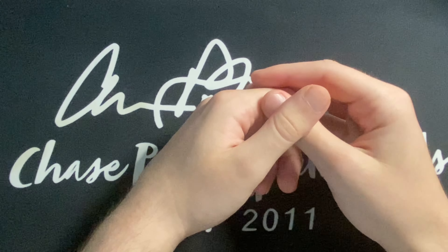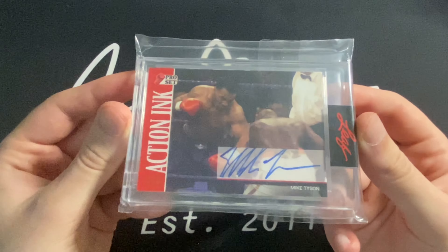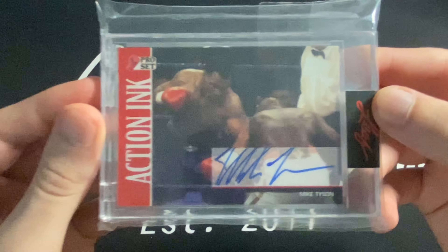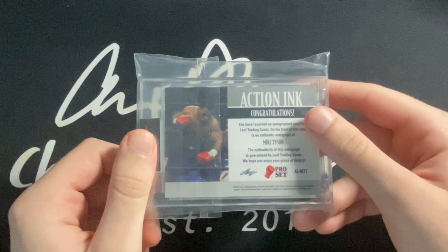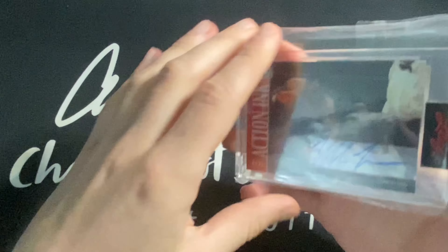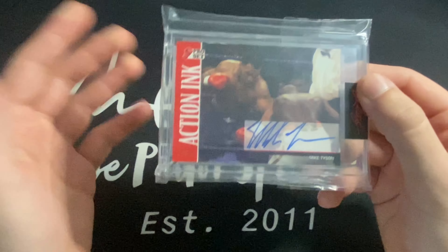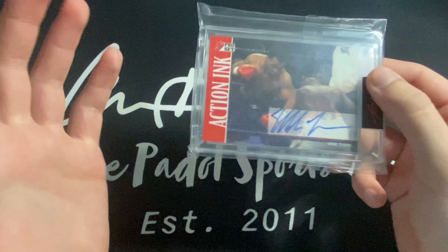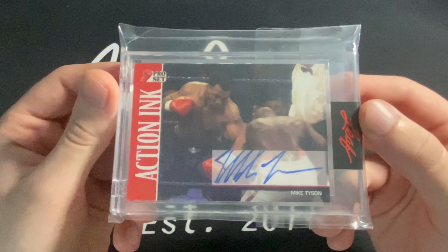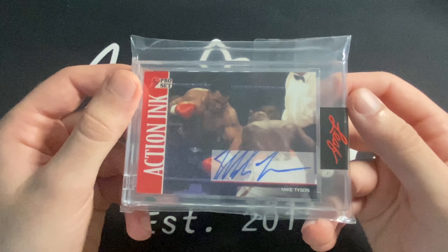At number four, we have my Mike Tyson Leaf Pro Set Action Inc auto, numbered two of 35. It's a Mike Tyson auto — really cool card. This one is actually up on eBay right now. It's probably about a hundred-some-odd dollar card. I've gotten close offers around $100; I have it up at $130 or best offer. It's not a card I'm dying to keep or anything like that, but still a very cool card and I'm very happy to have it — that's why it makes its way onto the list.